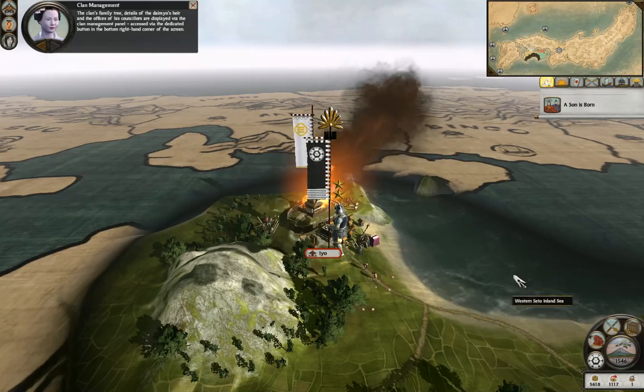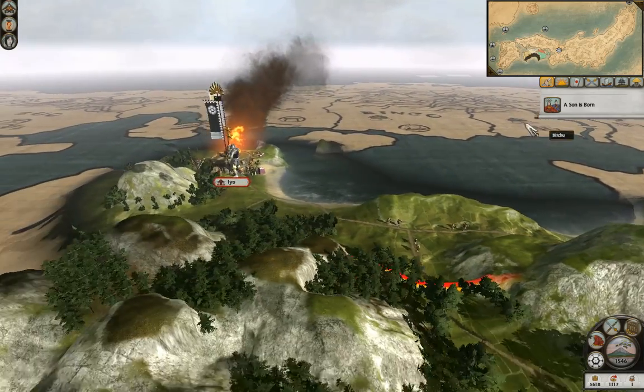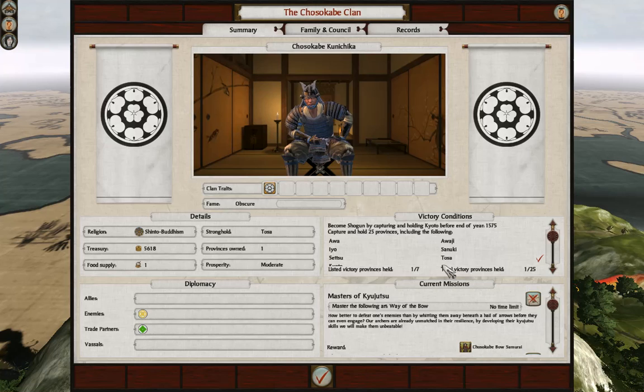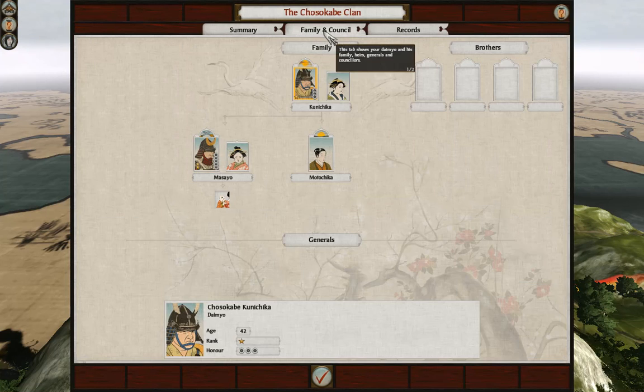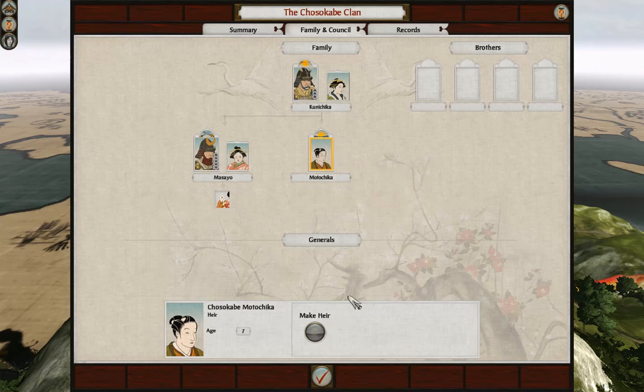The clan's family tree shows details of the Daimyo's heir. A son is born - and a grandson! I have a son that doesn't have a wife yet. He's only seven, so that's probably why.